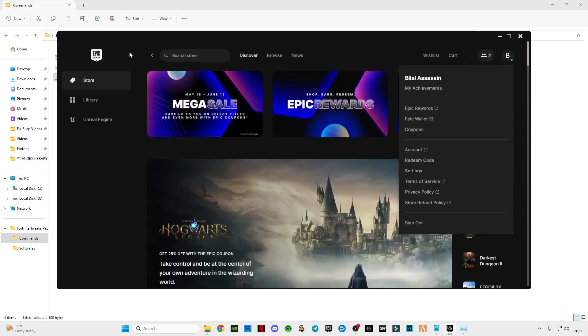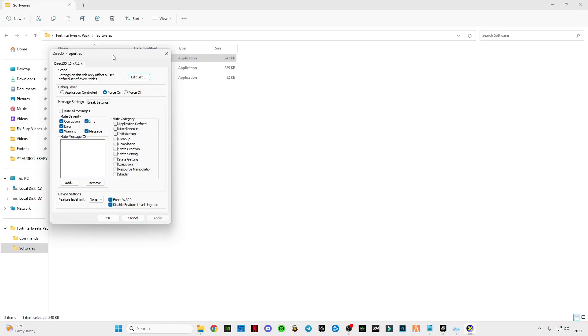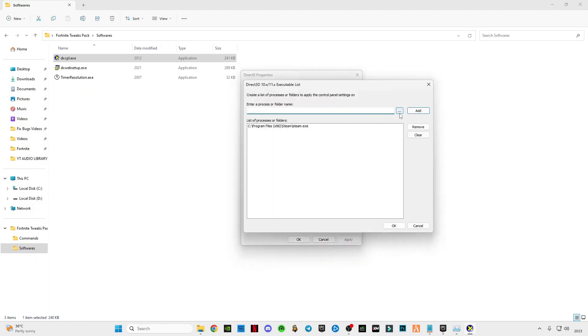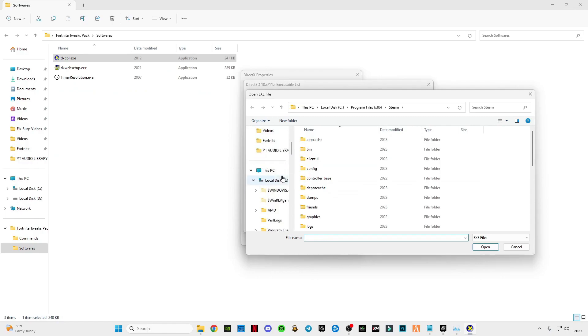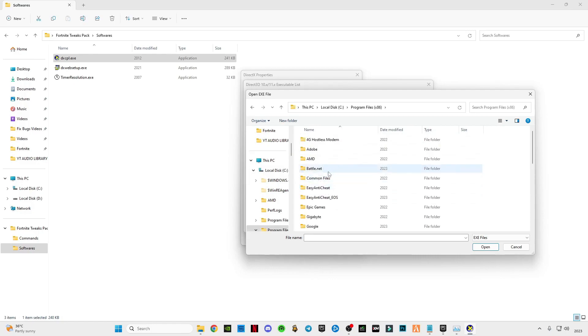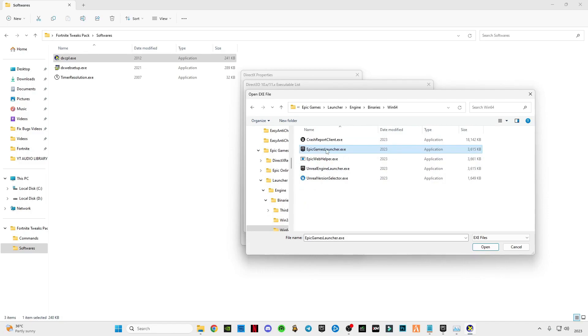Go back and minimize it. Now open this software — open DirectX Diagnostic Tool (text properties) from Microsoft. After opening, you will see this interface. Click on Edit List, click on the three dots, go to Program Files, search for Epic Games, navigate to Epic Games > Launcher > Engine > Binaries > Win64, and select the Epic Games Launcher .exe file, then click Open.